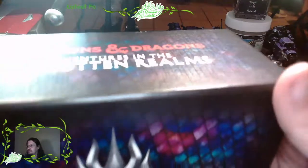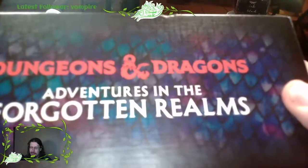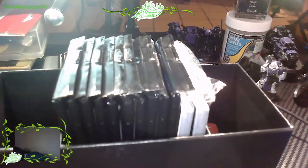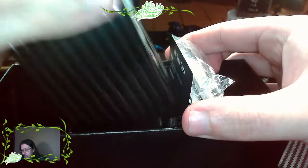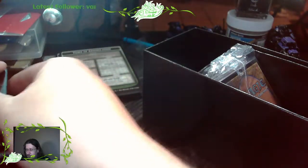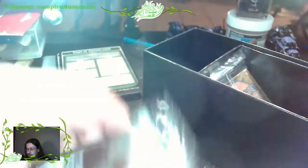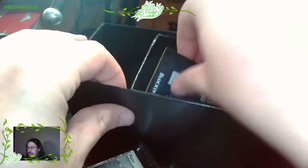Let's take a look at what we get in the package. First of all, we got these nice dragon scale pattern. We get our 10 booster packs, and these are not just very small booster packs - they're the 15-card draft packs. I'm guessing these are all of our kind of treasure cards. And our land cards. So technically there's everything in here to start playing.